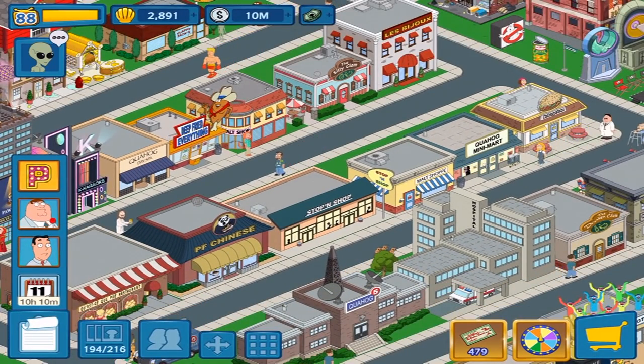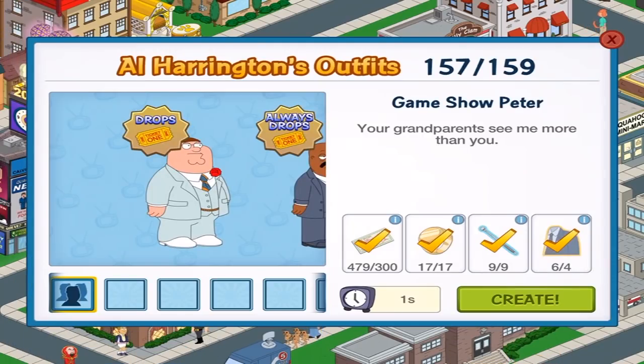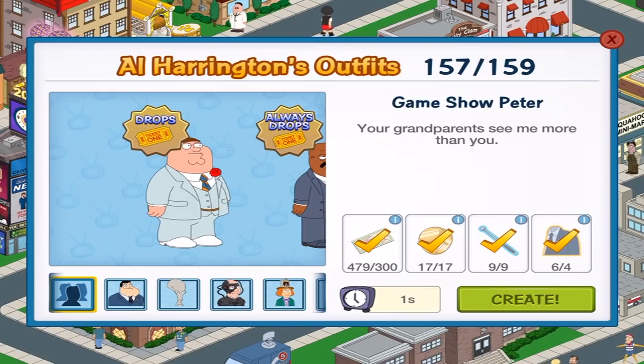The character in question is going to be the costumed skin, Game Show Peter. So with that ring you saw a second ago, this should have put me over. Check marks — wonderful check marks. So 300 of the giant checks, 17 of the rings, 9 of the microphones, and 4 — I actually have 6 of them — but 4 of the extra rare lapels.